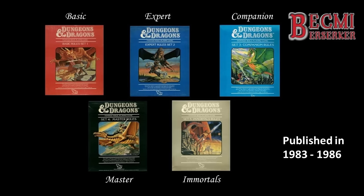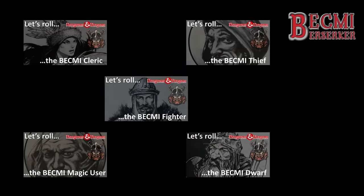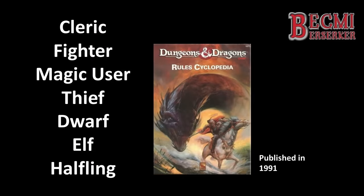Before I continue with exploring the generation of a Bekmi Elf, I also recommend those unfamiliar with Bekmi to watch the previous episodes in this series, especially the Fighter and the Magic User videos, as some of the mechanics mentioned here are explained in more depth in those videos, specifically the Fighter combat options which an Elf has access to. Also, I just wanted to acknowledge that there will be quite a bit of repetition in this video regarding Demihumans, as many of the mechanics have already been raised in the video on the Dwarf. As I roll up an Elf, I will explore the character class as presented in the Rules Cyclopaedia, released in 1991.